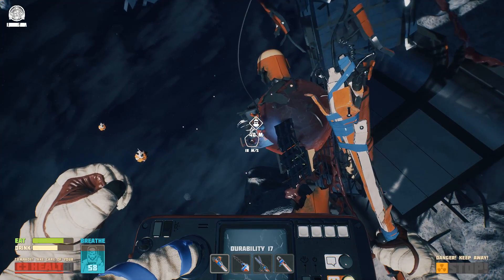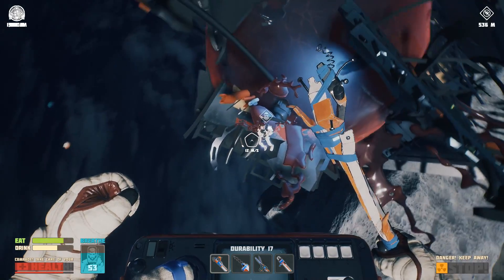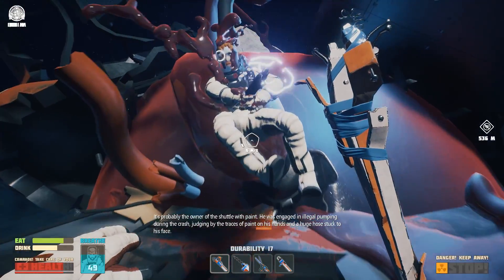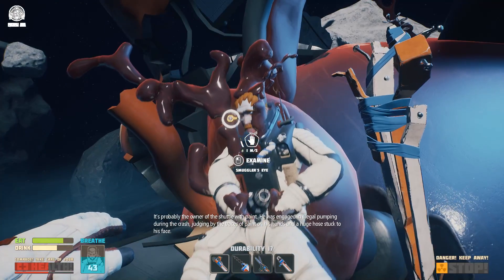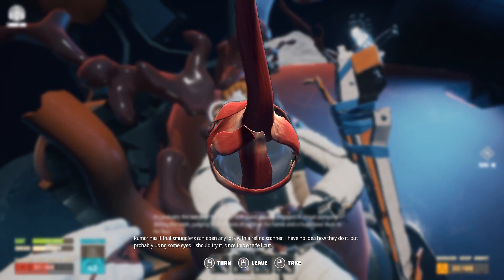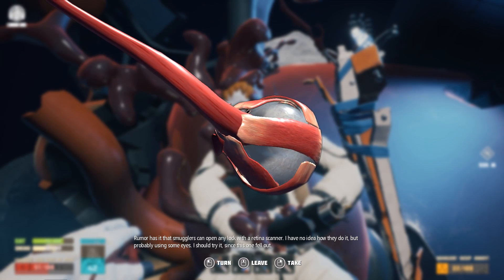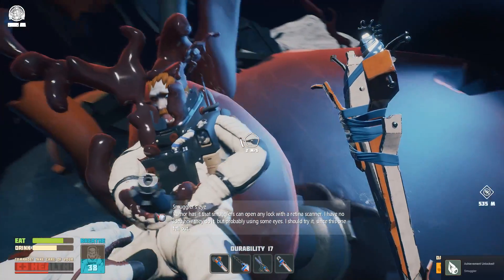Heading straight there to conserve our oxygen supply. On the forward section of the shuttle there's a dead body with a huge hose stuck to his face. We now have a pirate's eyeball - wasn't there a retina scanner on that safe? Achievement unlocked - I'm now a smuggler, hooray. Oxygen supply down to 35 seconds.